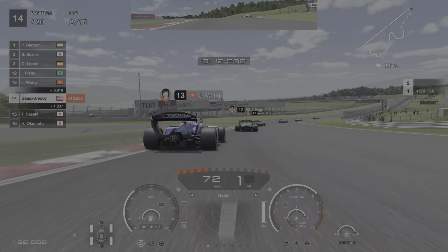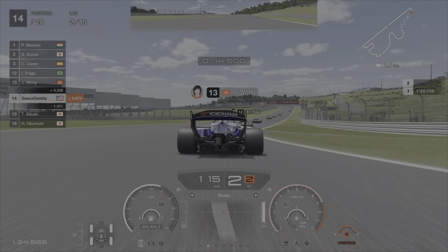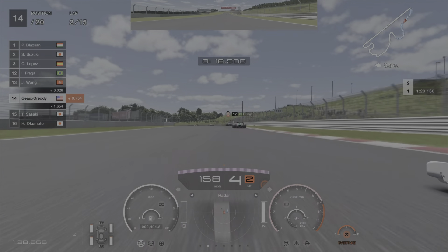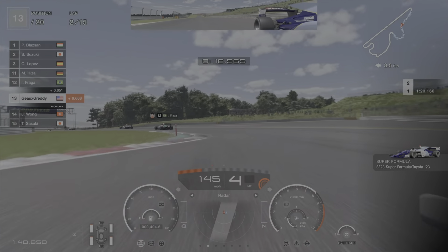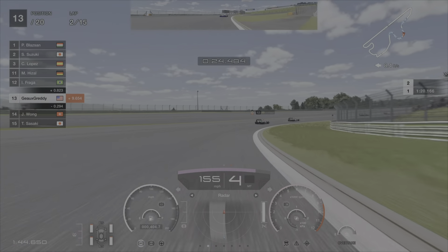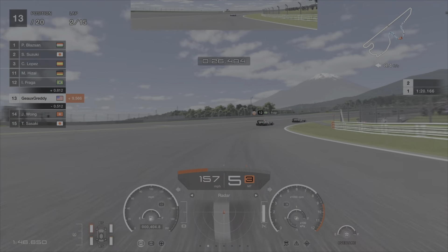Again, down into first gear. Brake right at the beginning of that curbing every time and you will make corner one not a problem — even if you're overtaking someone, smash that brake pedal and you will get by. I went down the inside again — always use the inside on the AI here.